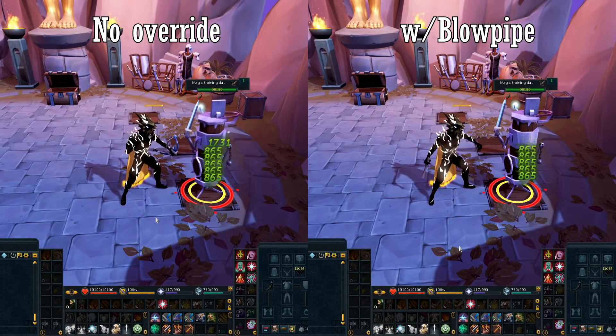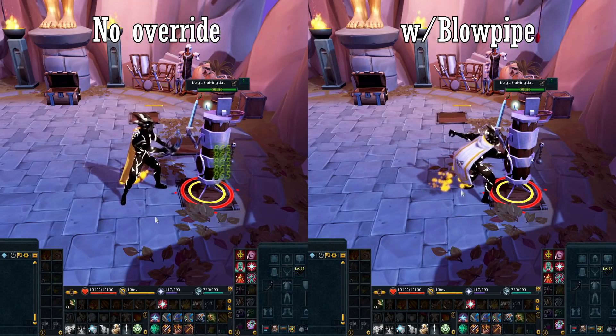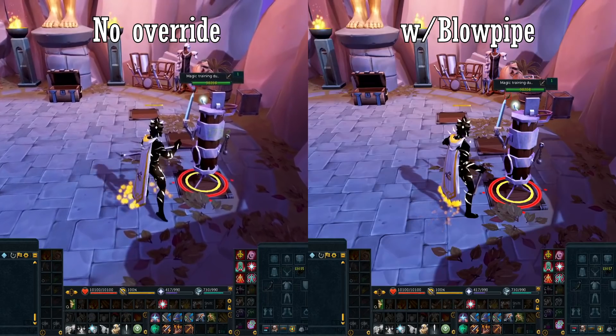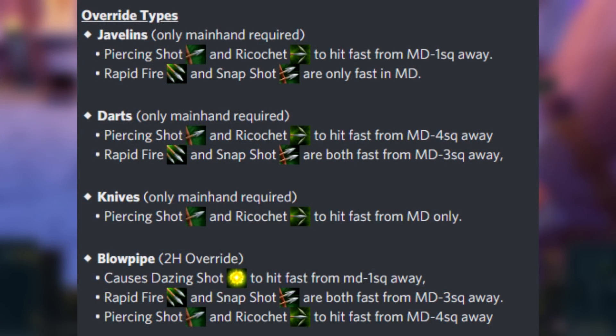Before we go any further, I'd like to mention that they also work with darts if you are dual wielding. It has the same sort of travel time effect with different parameters. On screen, I have a list of abilities and how close you need to be to the target in order to get the effect. Feel free to pause right here if you want to take note of the full list or take a screenshot.